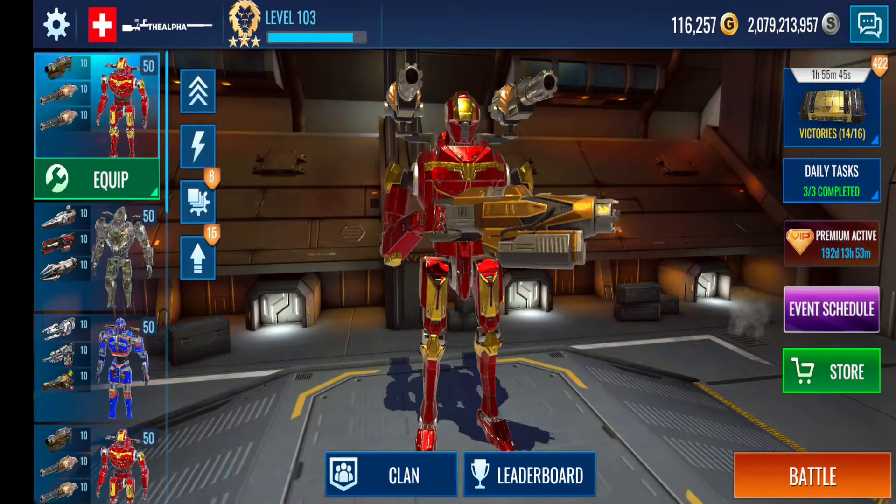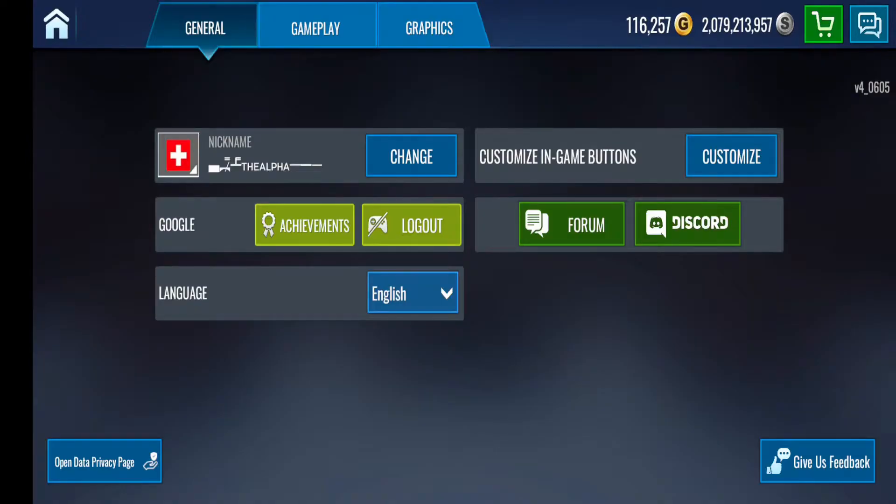First of all, on the top left, you got a settings gear. Let's go over there first. Now, I am on Android, so you will notice that right under my name it will say Google. I will pretty much save my game on that. If you have an iOS device, there should be a way to save your game through there, through the iCloud or anything like that. That would be the first thing I would say — very important. Do not play the game and then lose your progress and have to restart all over again. It is annoying. A lot of players have had that happen and the developers can't really do much about it. So make sure you always save your game.